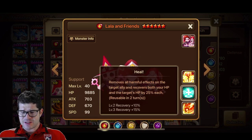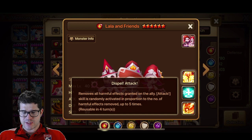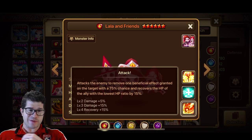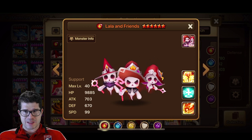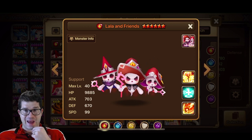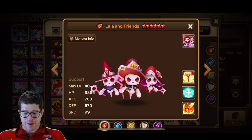So here's a skill 1 heal and then a single target cleanse. Haven't really seen much use for the single target cleanse, but the attack going with it is kind of interesting. I just don't know that it'll fulfill any sort of role that isn't better fulfilled by an AoE cleanser. Are you going to take Lala and Friends or Vela Jewel? Pretty clear. So I would say probably not.